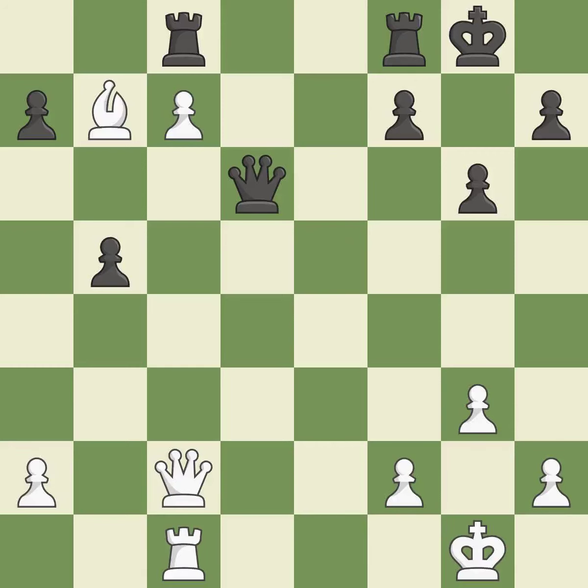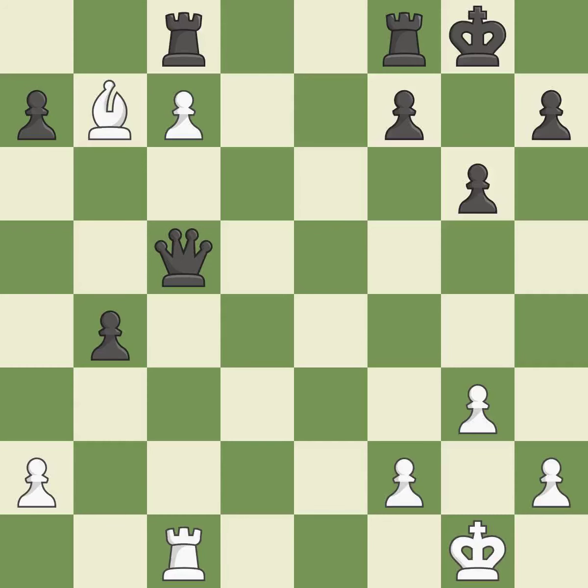This wins material. This ignores a better way to win material — it is an inaccuracy. This maintains the balance in material with a good trade. This is the only move that works. Takes back. This threatens to win material. This is the start of the endgame and white is equal.